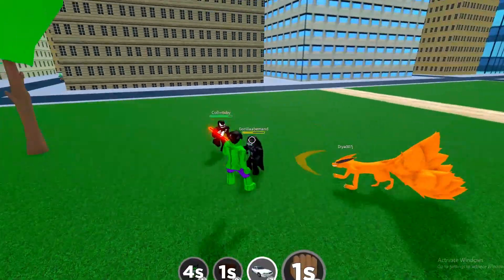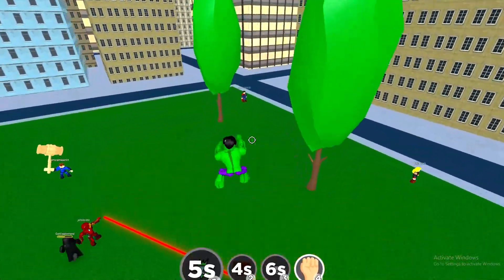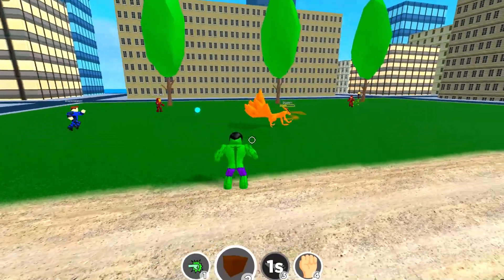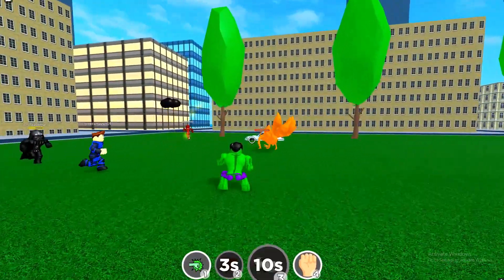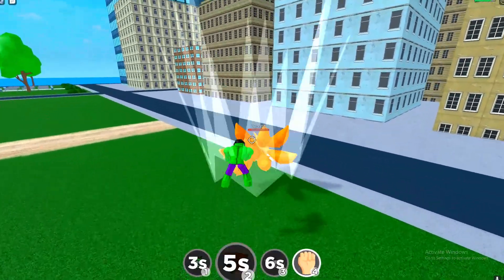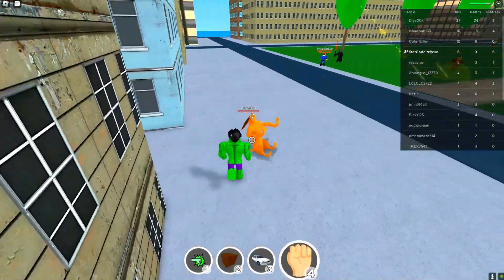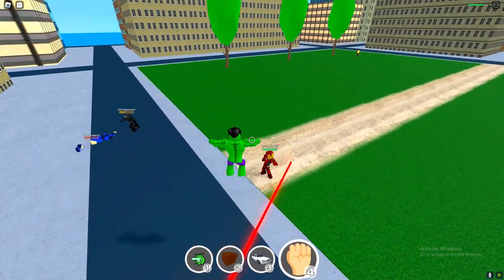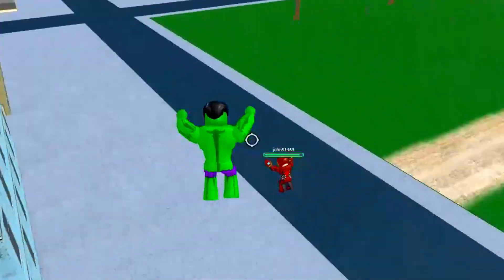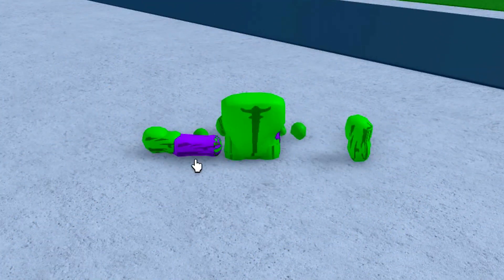This guy is also getting destroyed. Let's see if we can get three kills in one go. This guy is on very low health and is trying to back out of the fight. This player is actually pretty good. Look at him trying to run away — I'm on a six-killstreak right now, which is pretty insane. Well, everybody has been playing pretty badly. I ended that killstreak and I wasn't even trying — I just leveled up a ton.